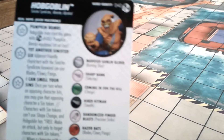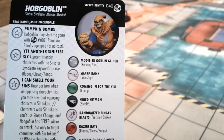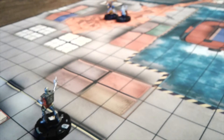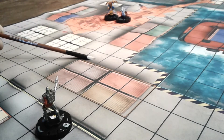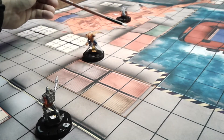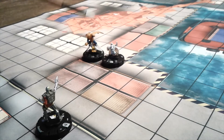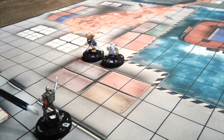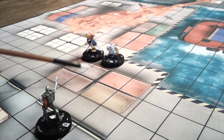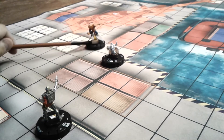Hobgoblin has a trait where adjacent friendly characters with the Sinister Syndicate keyword can use Blades/Claws/Fangs. Spot has his free Phase at half speed. In this setup, we'd have Hobgoblin fly up to a position, then phase Spot five squares to a square behind all that blocking terrain — now adjacent to Hobgoblin. So Spot picks up Blades. Deathlok is within four squares, so Spot could Flurry with Blades from behind the wall and blocking terrain.